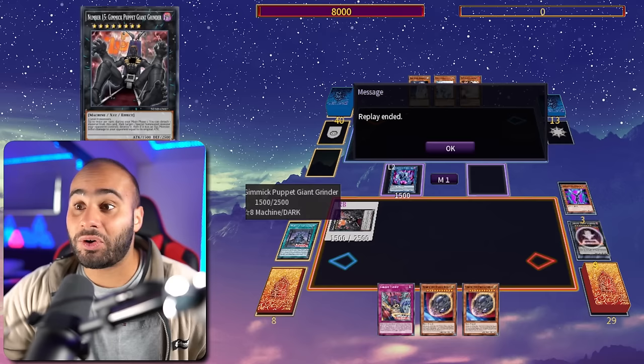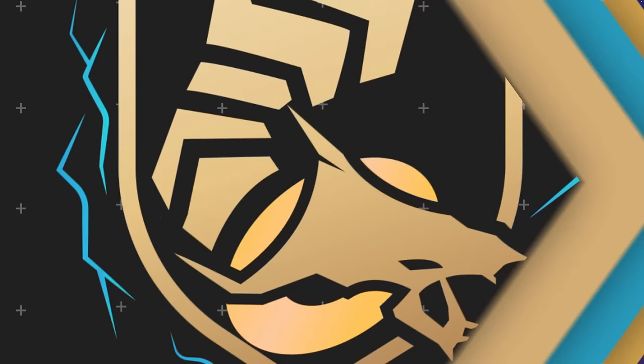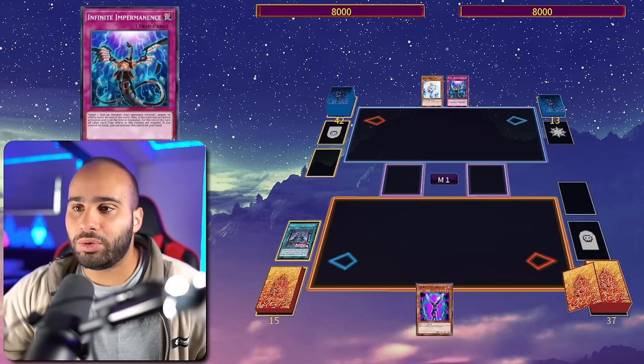That's game. Our opponent's Ash was never useful because you can never respond to any of my Gimmick Puppet monster effects, and all my monsters are unaffected by non-XYZ monster effects. Those three hand traps were just looking at me the whole time and did nothing. That's it for combo one, let's get into combo number two.